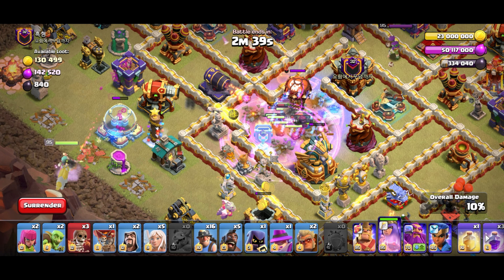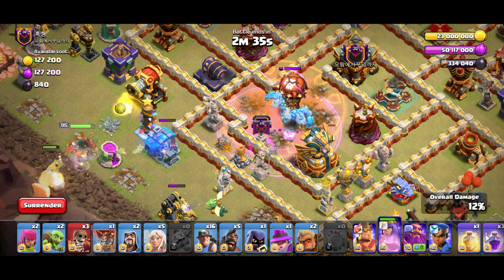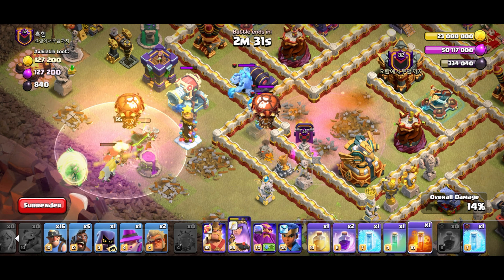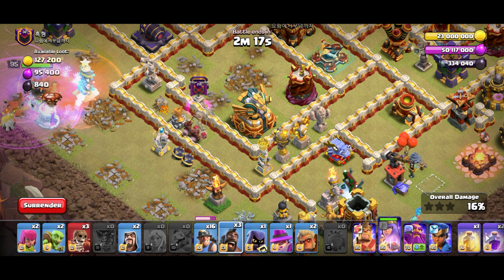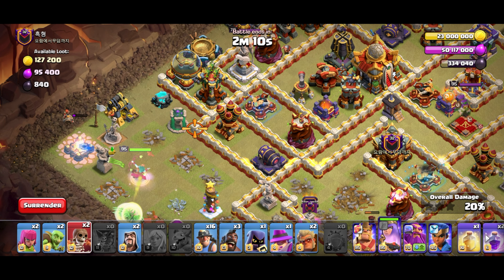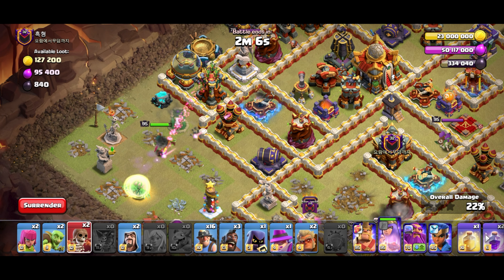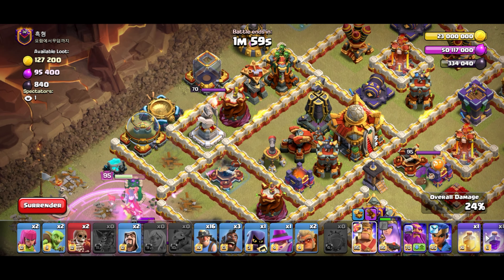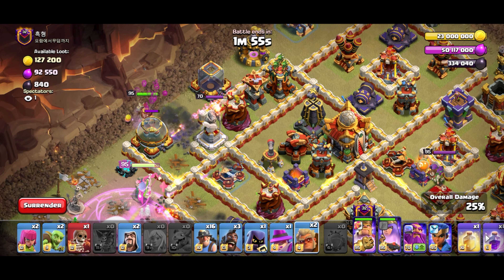Looking good — let's freeze the single inferno, use the king ability, perfect. Siege bricks could have been done sooner but that's okay. Let's use the queen ability, rage, and poison up everything. Kind of a bad poison but that's okay. Let's place the hybrid now — perfect. I forgot I had a baby warden, let's send the baby one with the pekkas.